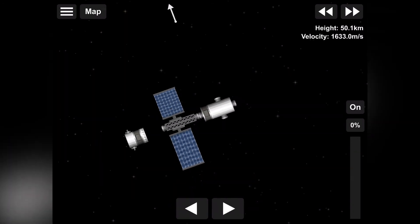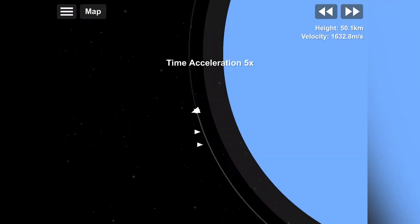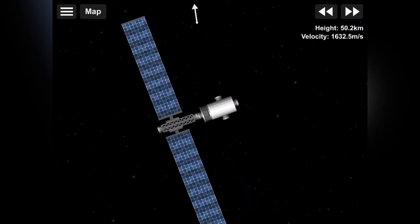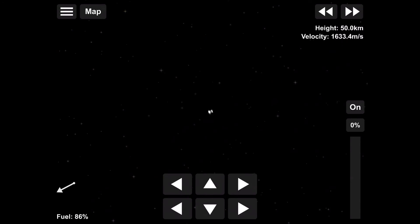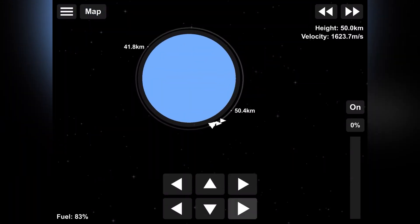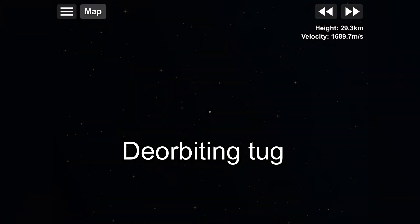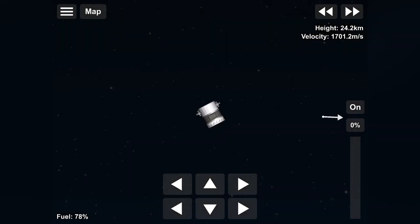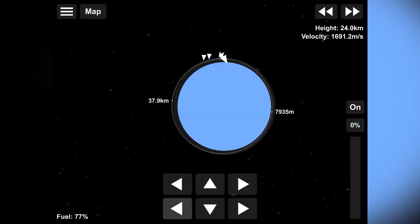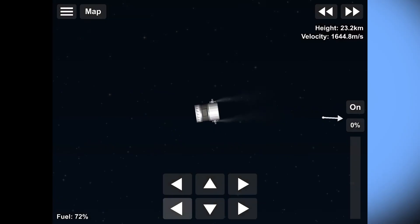I'll separate the tug module and deploy our first solar array. We don't want to be littering space, so I'm going to select the tug module that I just disconnected, time warp to get some separation, and then de-orbit it. We don't want to be cluttering up the space around the planet. We are de-orbiting our tug — it's going to drop back down into the atmosphere, using just the RCS thrusters. It is on a collision course with the Earth.